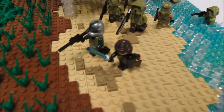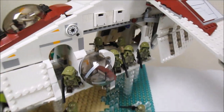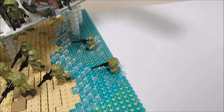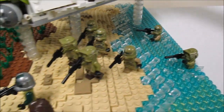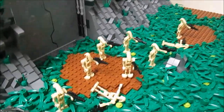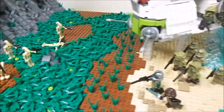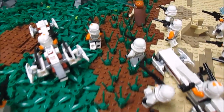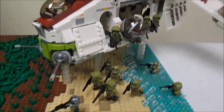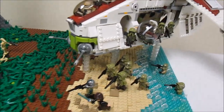Over here we have Commander Gree and Anakin Skywalker leading the 41st light corps troopers. They're coming out of the gunship, jumping in the water, with ripple effects from where they landed. They're swimming up to join the attack against the droid forces defending the base. Right here we have the gunship delivering these 41st troopers — it drops them off and heads back for more.